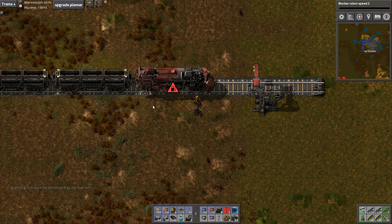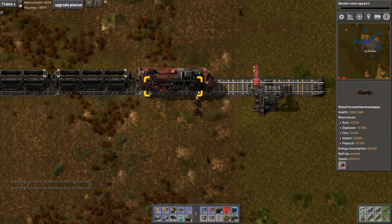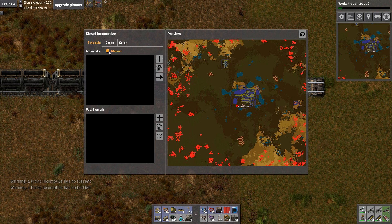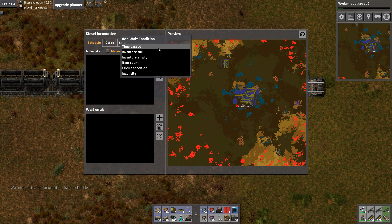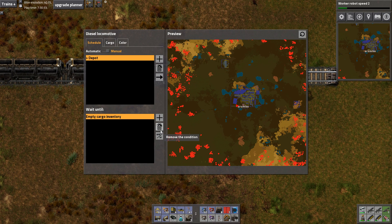I have no fuel on me, I have wood — use some wood. So we want you to wait until... add station Depot. Add wait condition: inventory empty. So go to Depot, wait until empty cargo inventory. I like it.